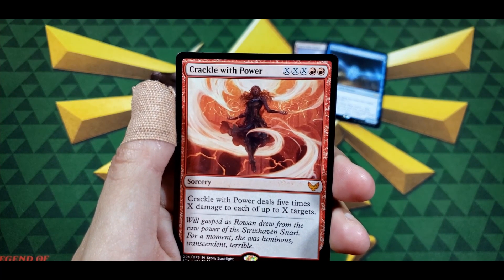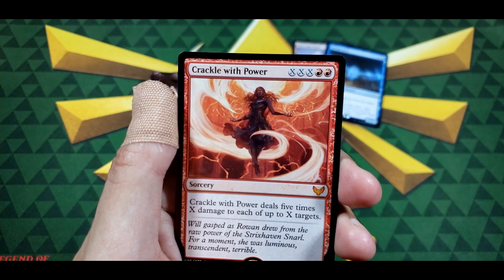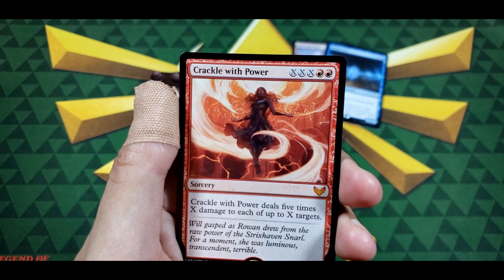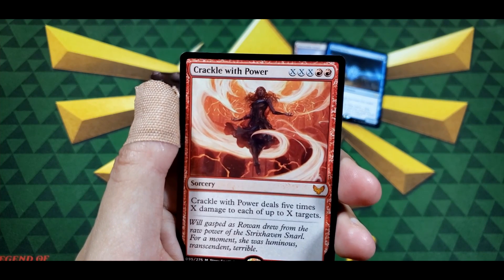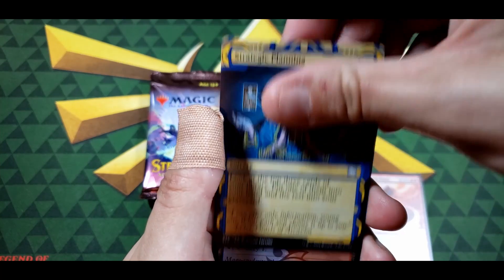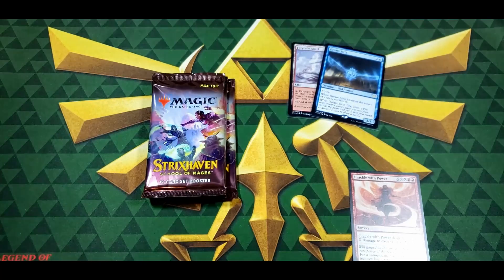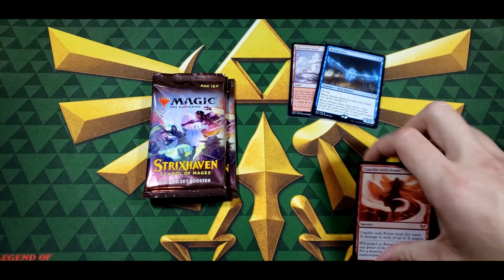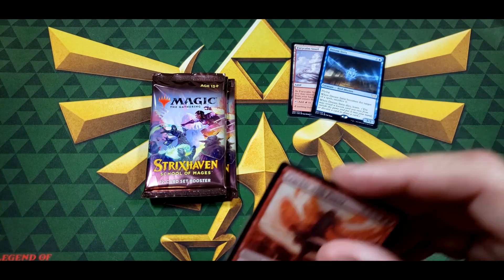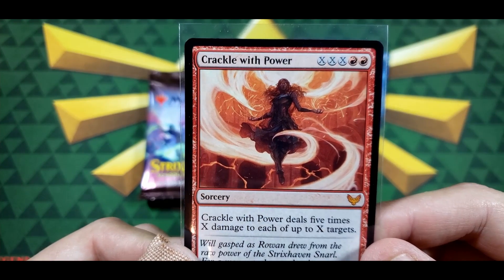Crackle with Power deals five times X damage to each of up to X targets — that's gotta be somewhat decent. It takes a bit to cast, but let's see: we got Strategic Planning and it is a mythic. And then a foil Prismari Campus — not bad. I kind of like this Crackle with Power card, plus it just looks wicked. Three packs left — let's see if we get anything good.